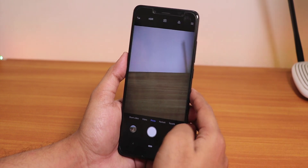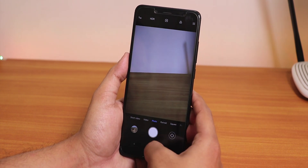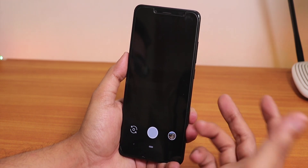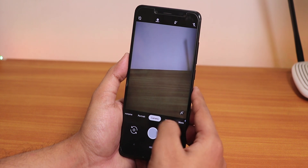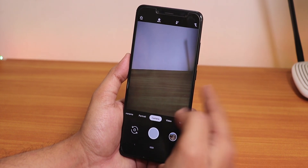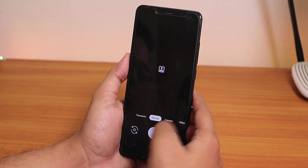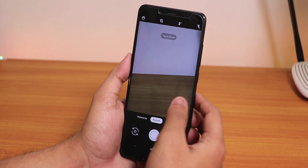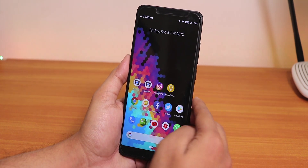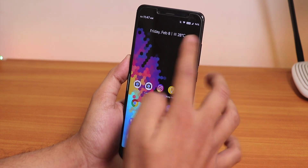Now let's talk about the good things. We have the stock MI A2 camera — the default MIUI camera works fine, even portrait mode works. We have Camera2 API, so you can install the Pixel 3 camera and it works fine with no issues whatsoever. Portrait mode on the Pixel 3 camera works super fine.